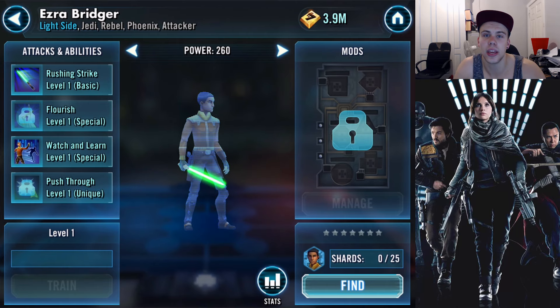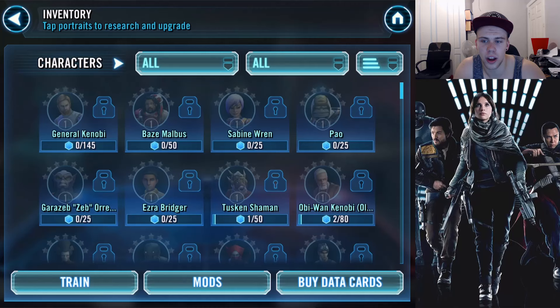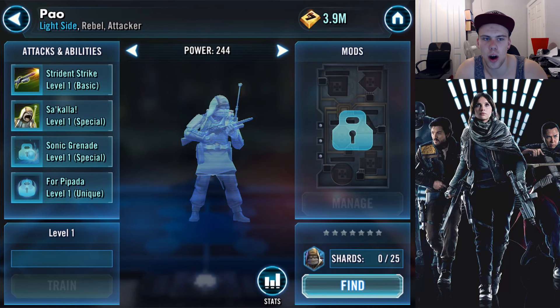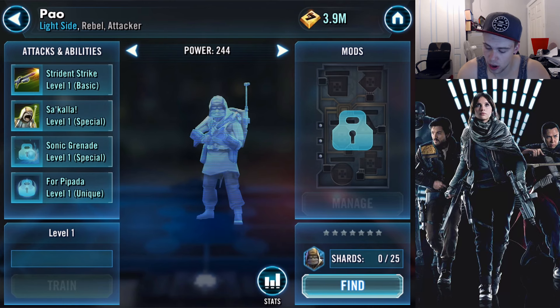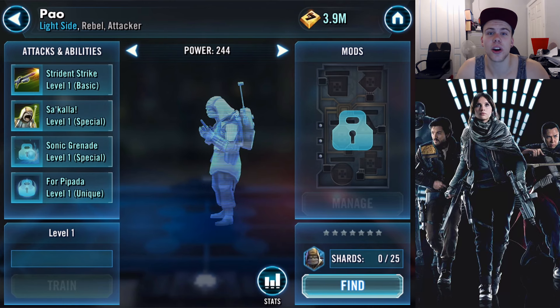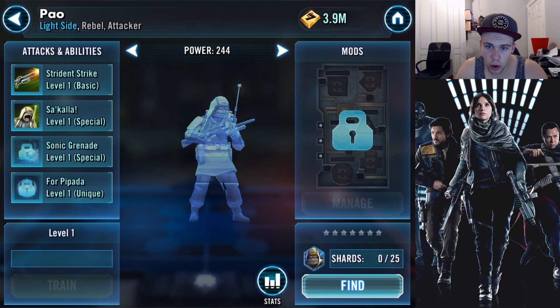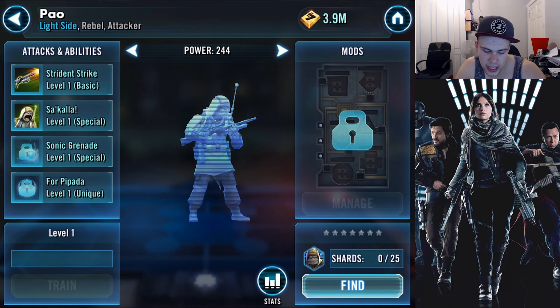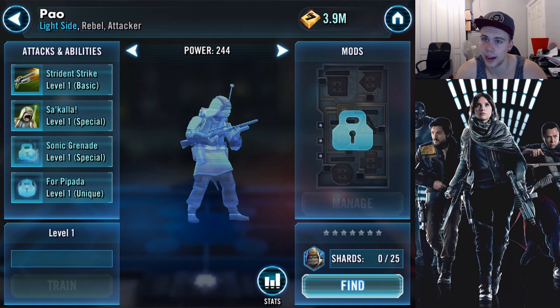You may be looking at this screen right now thinking there's a character you don't recognize — that's because another new character has entered the fray. His name is Pao. This character is going to be the April monthly login reward. So log in every day and you will be able to get Pao, and I assume there will be other ways to get him too. Let's have a look at Pao's abilities at their maxed-out versions.